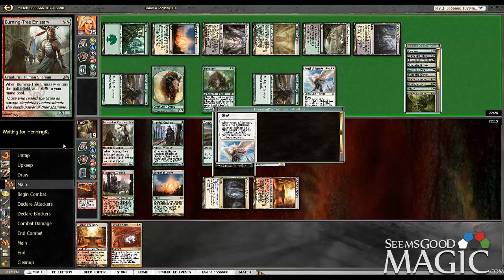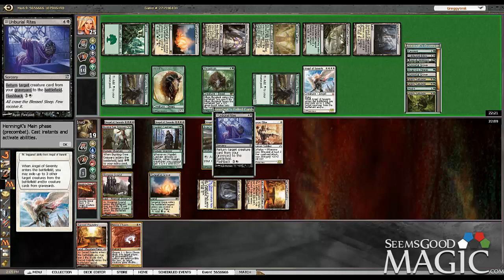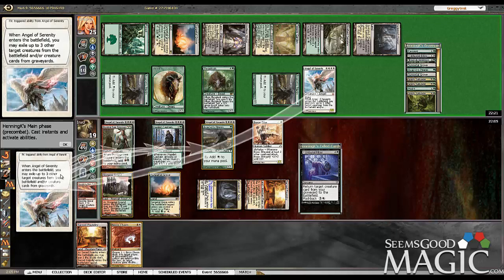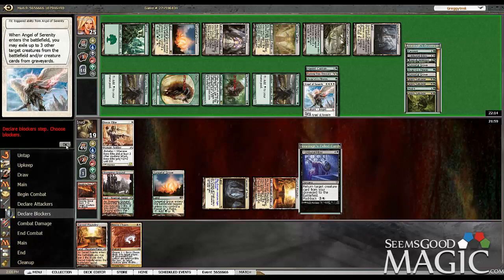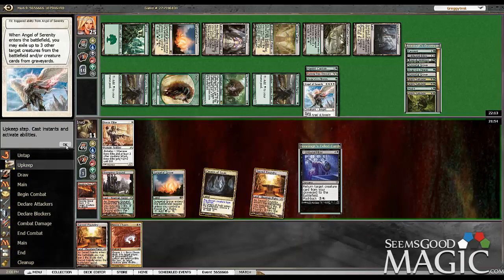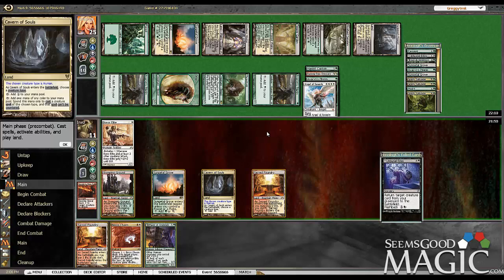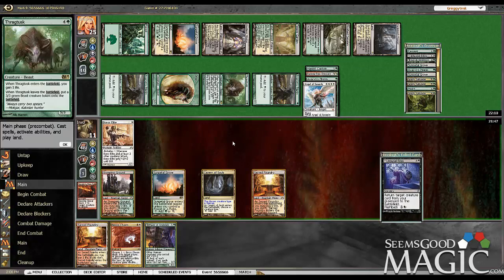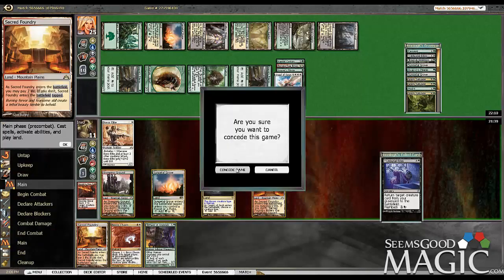Just not quite enough pressure in the beginning, and he had the early Thragtusks. That's pretty much game. We do have a sideboard against this deck, so even though we've almost assuredly lost this game, it is not the end of the world. There are plenty of sideboard spells we could use. Mayor was coming up too — that would have been an awesome turn. But there's actually no main deck way to come back from this, so we are way too far behind. We're just going to concede game one.